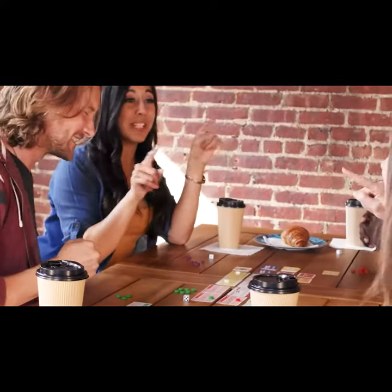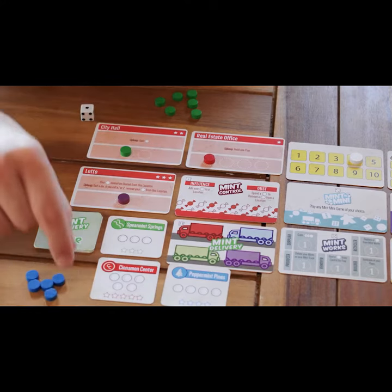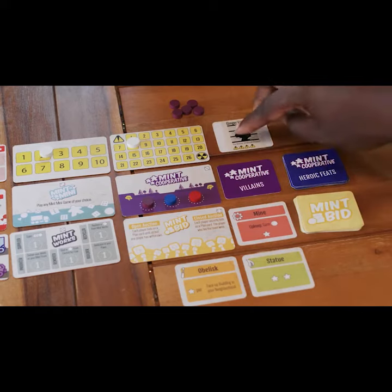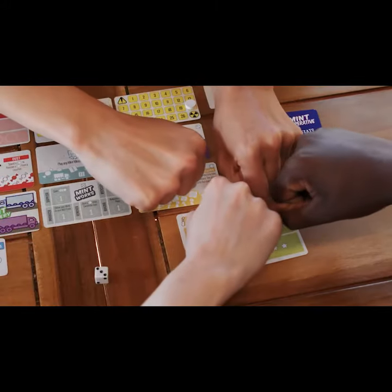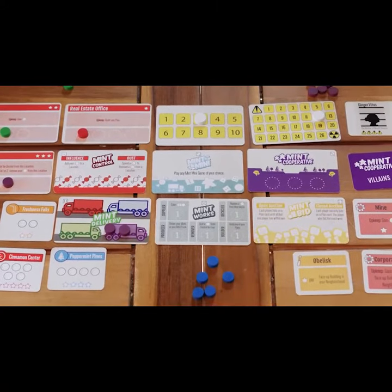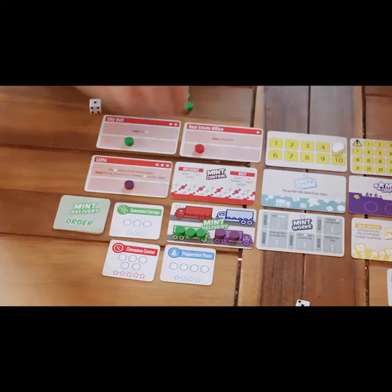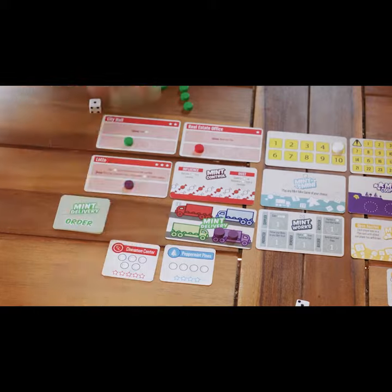Each mini-game represents the core aspect of the many Mint titles. Compete over dominance in Mint Control. Defeat the supervillain to gain heroic feats in Mint Cooperative. Bid for plans in either an open or closed auction with Mint Bid. Gain mints or build plans in your neighborhood with Mint Works. And of course, make deliveries in — you guessed it — Mint Delivery.